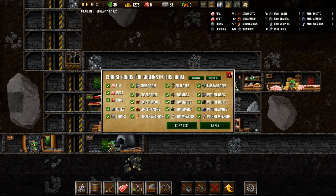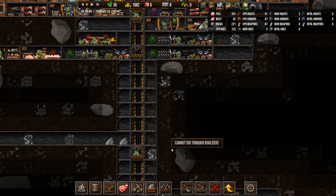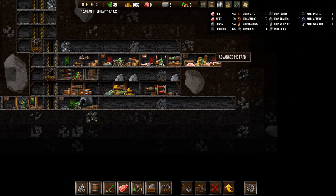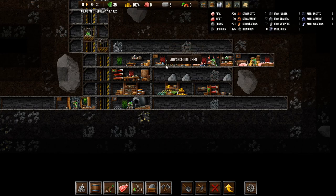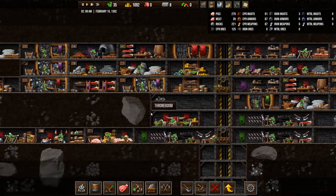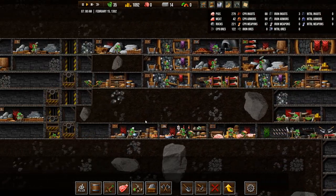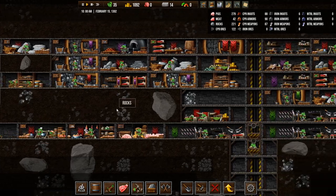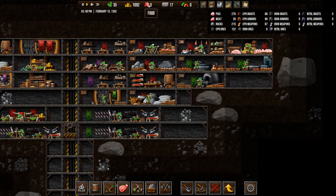Let's upgrade these goblins so we can hopefully get some goblins moving around and picking up stuff, because we really need to get food. Our chef is just standing there doing nothing — and so is that one. We have one more somewhere. There, he's actually doing something. But food is an issue right now.